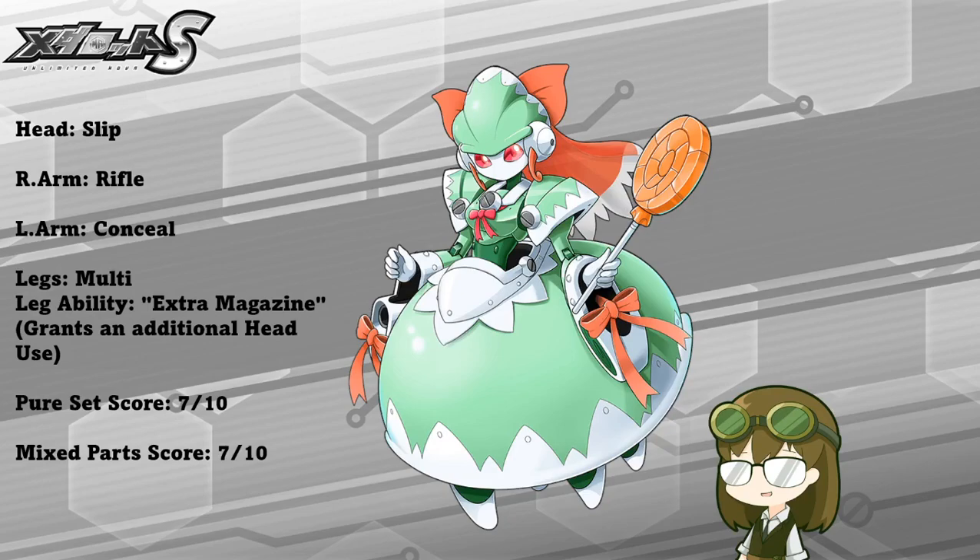Slip is honestly a pretty solid conventional skill if you can make use of it and time it right. If you attack a foe in their heat phase with slip, it guarantees that they're going to forget what action they were going to complete, turn around, and begin their cooldown phase from wherever they're at in that progress.